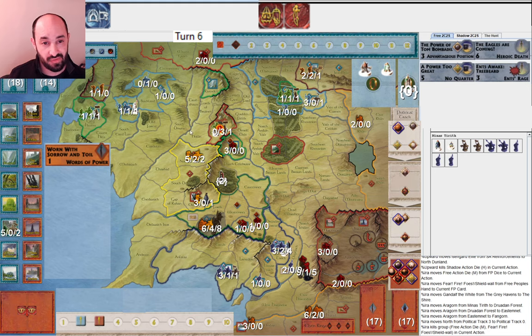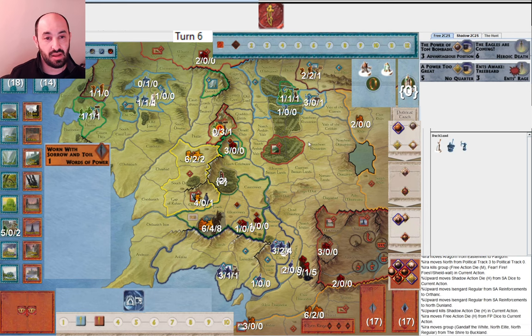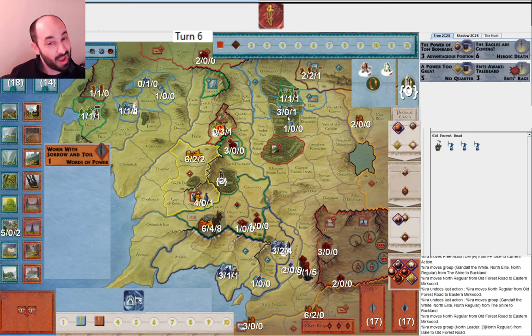They defend against the Ents — mustering a Regular into North Dunland and a Regular into Orthanc. I think they basically just missed the fact that I can move toward Dol Guldur. I move this Regular and move Dale to support them. Probably what will have to happen for Shadow next round is they'll either have to deal with Moria or deal with Dol Guldur. If I can bring some support thanks to King Brand's Men — obviously it's inefficient to move these two armies separately — but I need this one Regular to get there first thing next round to take the stronghold, and then I'll move this army in afterwards.